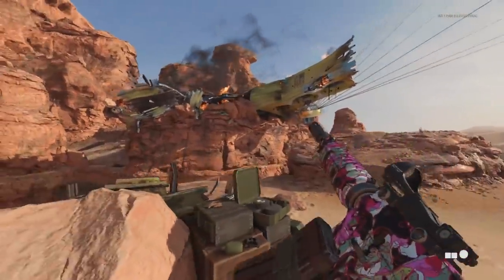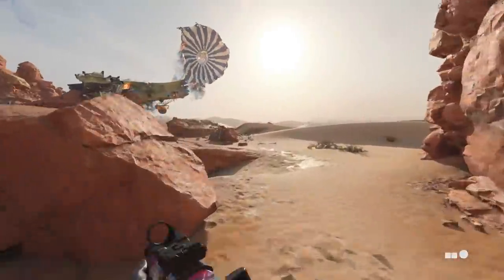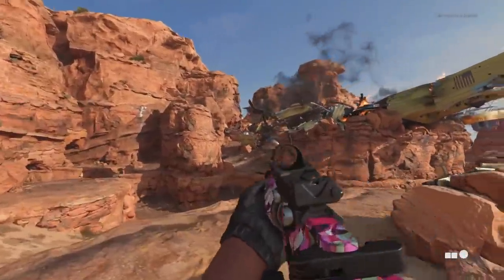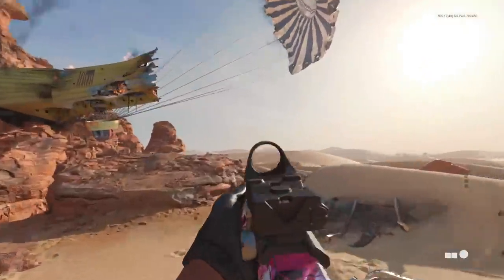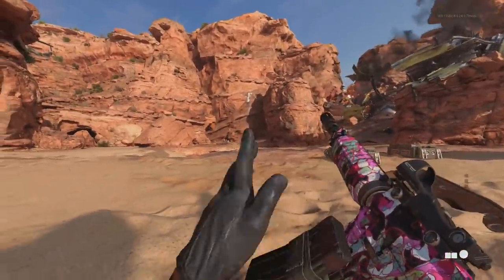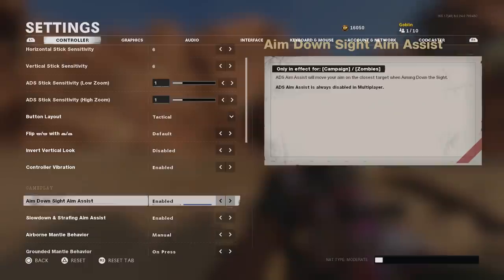Drop shotting in this game — when you drop shot, the soldier's animation forces you into a hip fire mode, so it's not nearly as effective as it was in older Call of Duty games like Modern Warfare 3 where you could keep your aim while going prone. There are certain attachments that help, but it isn't as efficient. I still like to rock the tactical layout regardless.